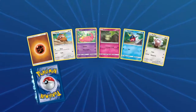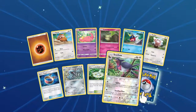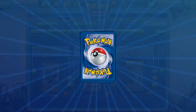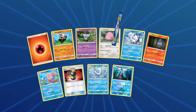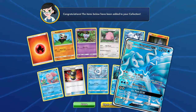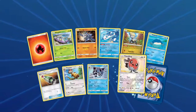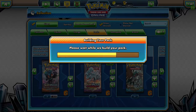Some more Patrat, Cottonee, Stufful, Aether Paradise Conservation, Choice Band, Reverse Swellow, and a Trevenant. So far just the Ninetales. We got Beacon, Enhanced Hammer, and another Alolan Ninetales GX, guys. Clearly we're supposed to play with Glaceon, I guess. We got Beacon and a Fletchling Reverse with a Kommo-o GX. All these full arts.